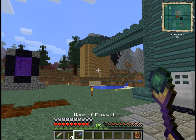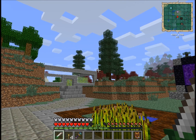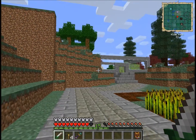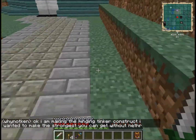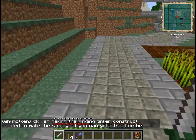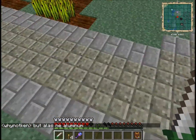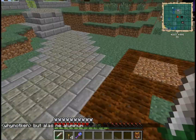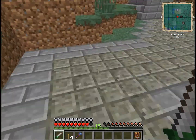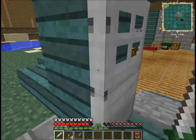Just so you all know, we're using Feed the Beast Unleashed 1.1.3 — it'll probably say that in the description or the title, but I thought I should let people know in video as well. We've got Tinker's Construct and I am making the mining Tinker's Construct — I wanted to make it the strongest you can get with that. We've also got Brownstone — it starts off looking like gravel and then you chisel it into something nice with a Tinker's Construct chisel.